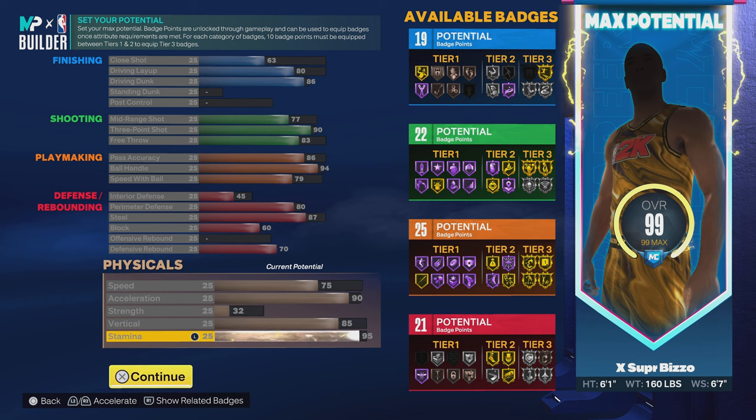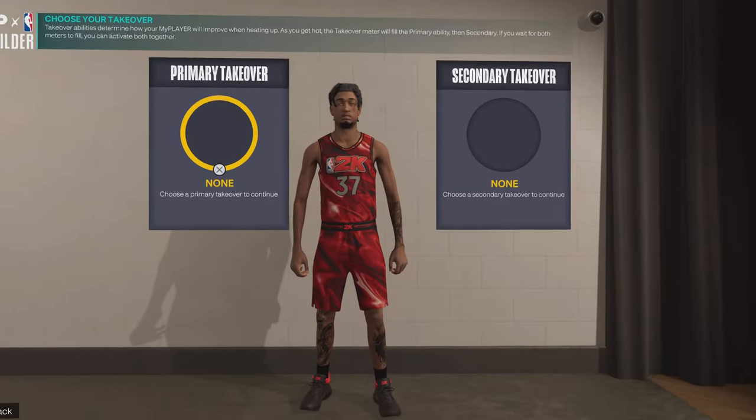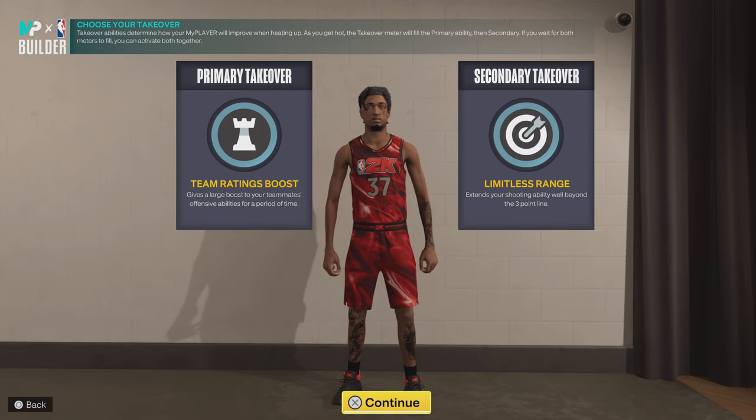Now here's the remade version of the build. You get one more finishing badge — I'd suggest putting plus three into your finishing so you can get silver slithery. You can see the 95 ball handle; screenshot that if you want to make this version. The takeovers you get on this build are slashing, shot creating, sharp, and playmaking. I personally went with playmaking and sharpshooting.